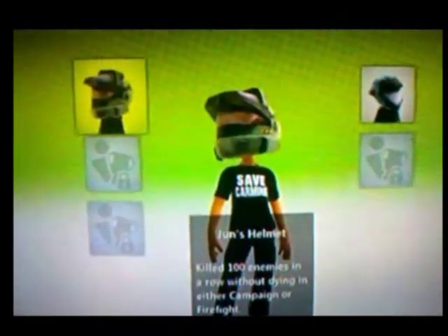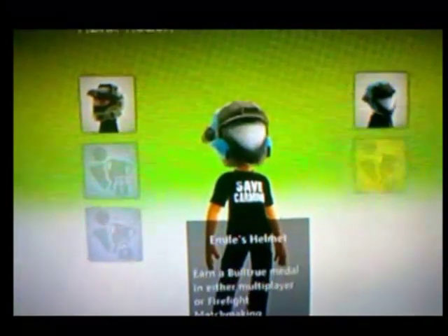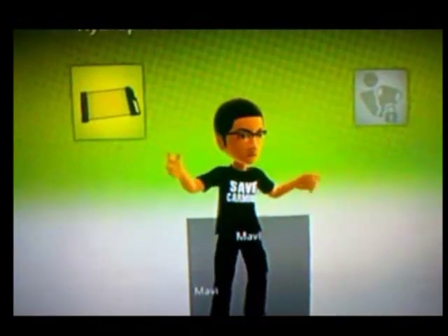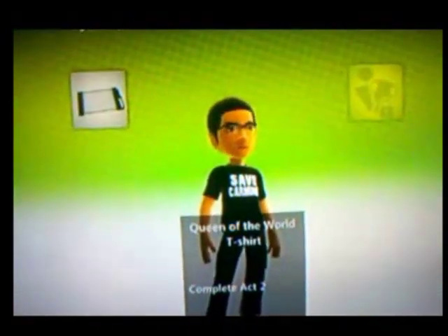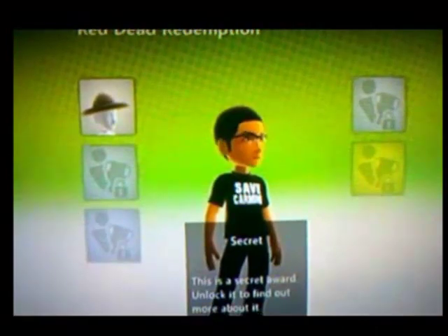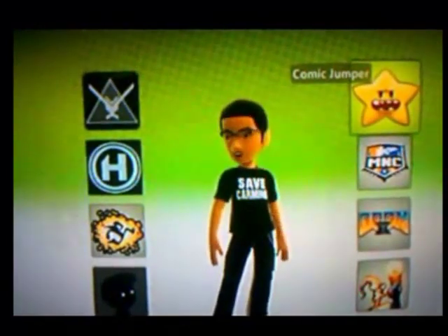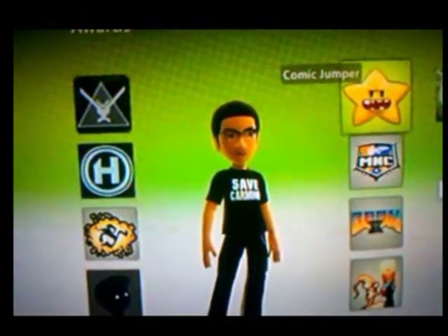For Halo Reach we only have one helmet — Jun's helmet — and we're still missing three helmets. For Hydrophobia, all we have is Maddie; we don't have the Queen of the World T-shirt. For Limbo I have both items. For Red Dead Redemption, I still have some brow item but I'm missing four. So we're going to go ahead and change the ones we've seen and show you guys how cool this is. Hopefully you find it very useful. We'll move over to the computer now.